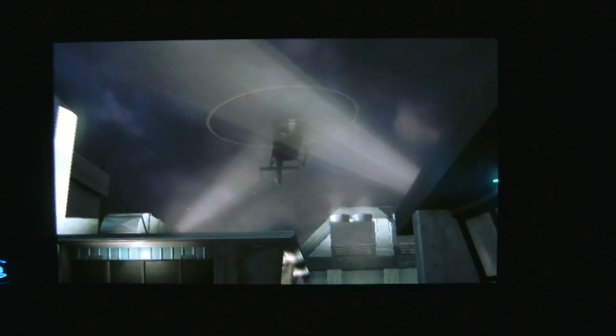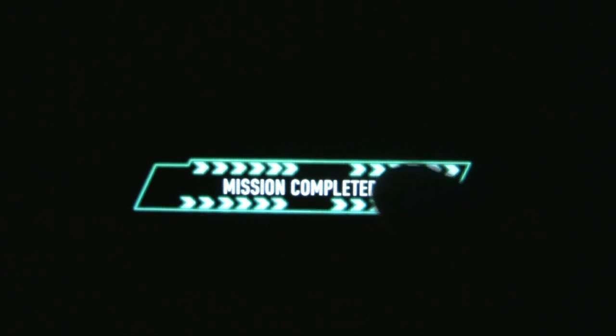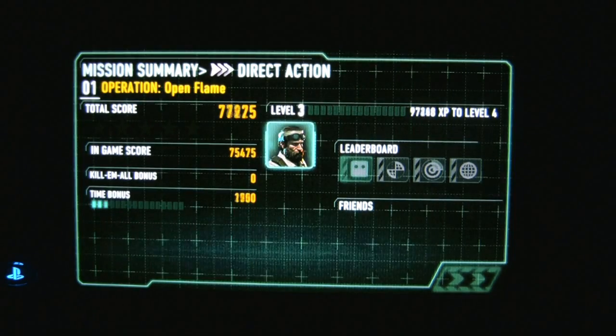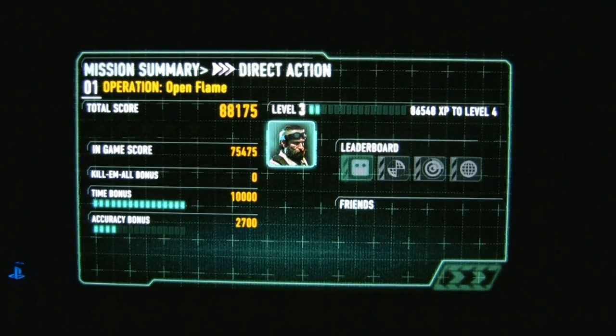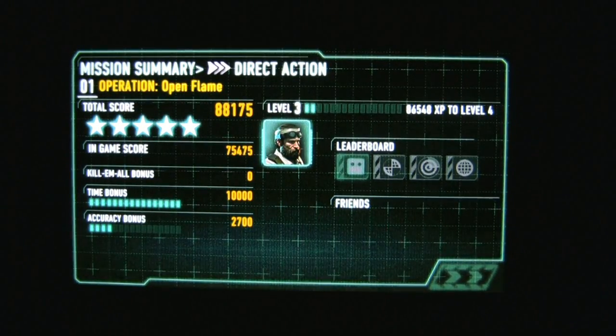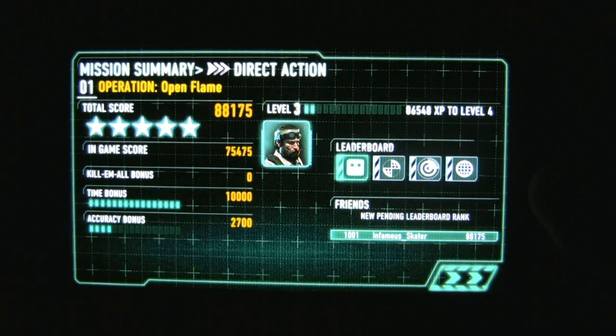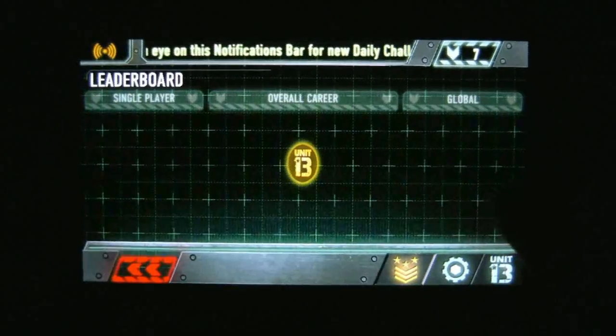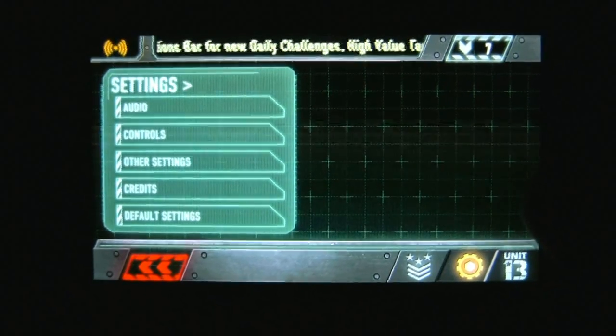And that is the demo for Unit 13 from Zipper Interactive on the PlayStation Vita, guys. Go ahead, tell me what you think — leave comments. Sorry if I kind of drifted off a little bit, moving the device too much. Mission complete — now I'm level three. So even in the demo you basically level up; I wonder if I could level up to unlock the other weapons. Fantastic performance, operative. It now just tells you to buy now or continue playing the demo, and there's a leaderboard and options.